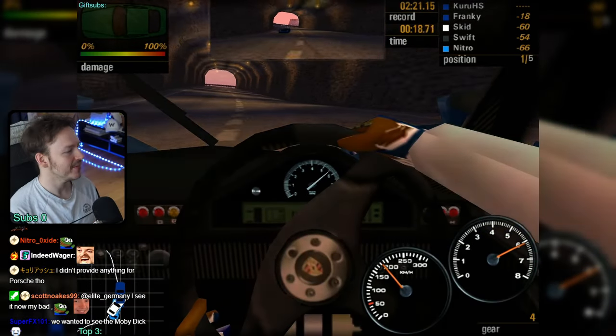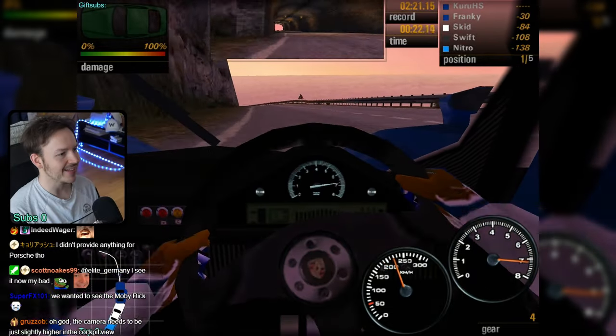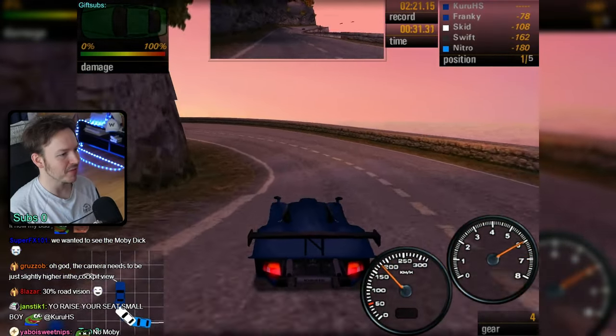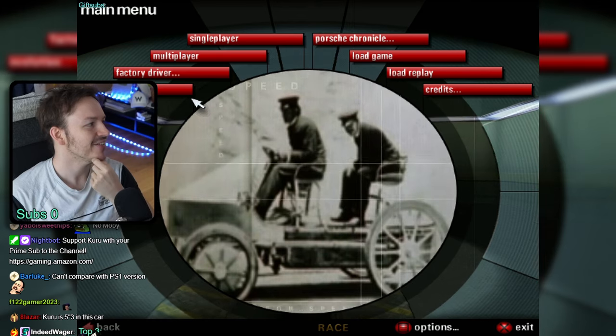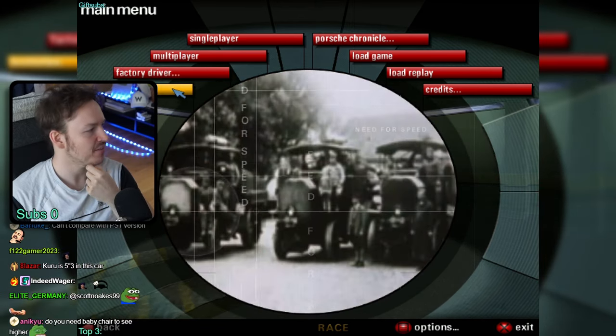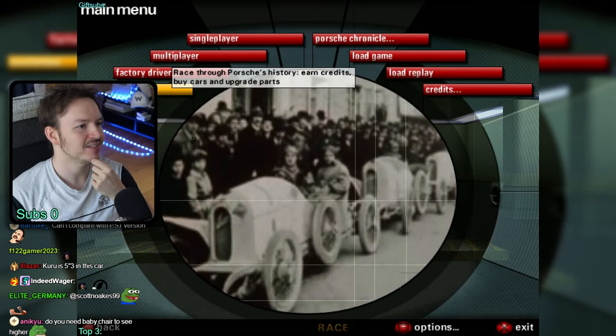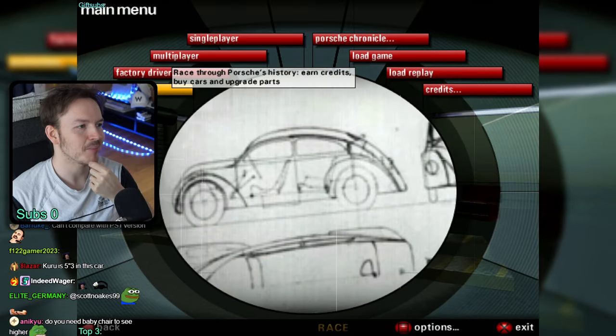One thing I absolutely adored about this game was the handling - it just works so damn well. This was one of my favorites, one of the creepiest cars. So this game has two big game modes: Evolution and Factory Driver. In Evolution, you go through Porsche's history, earn credits, buy cars, and upgrade parts.